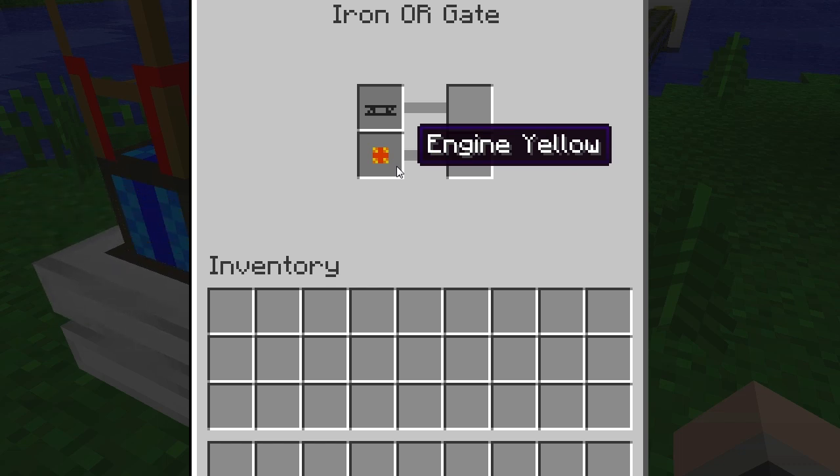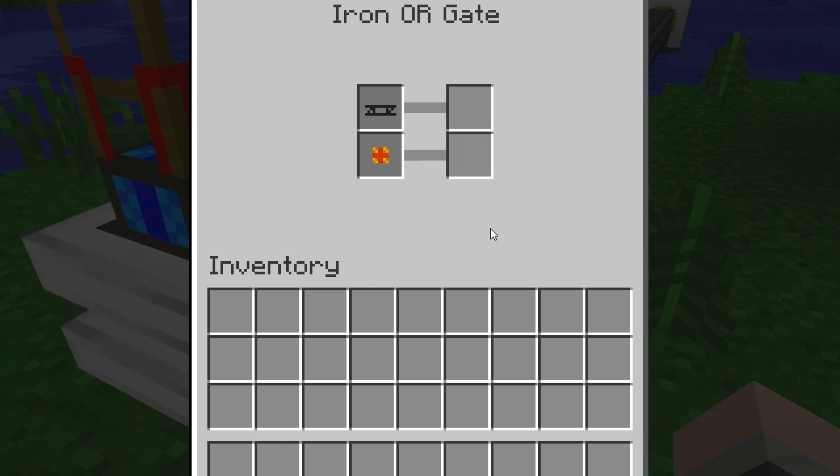The second condition is more of just a backup in case the first condition isn't triggered for some reason. Remember that either of these events can occur independently, and if either one of them does occur, the engine will be shut down.